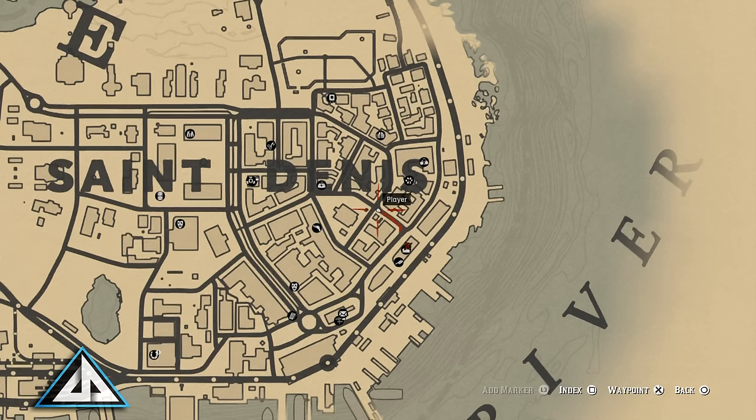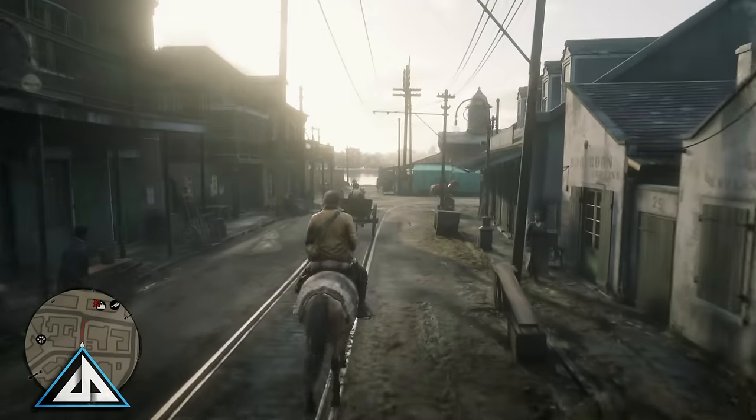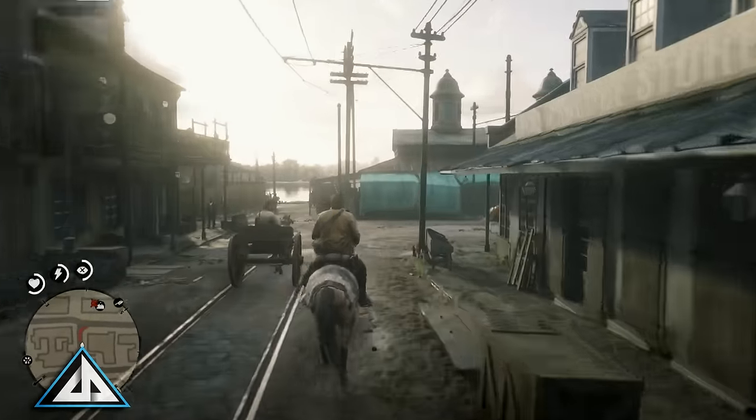So to start off, you need a horse. You start with one so you should have it unless you killed it somehow. If so, just find one out in the wild, lasso it, and ride it until you break it and then it's all yours. Or buy one, or do something to get a horse.